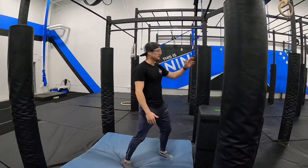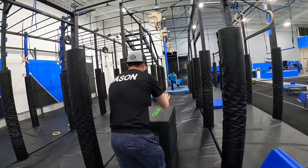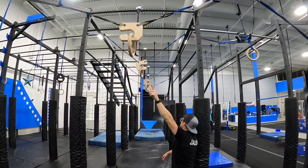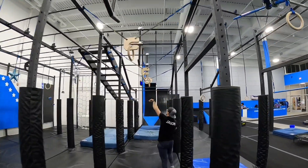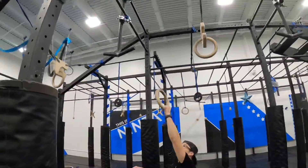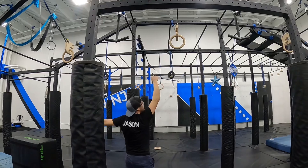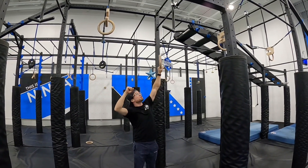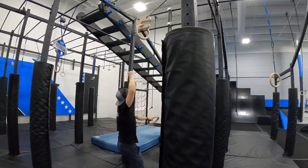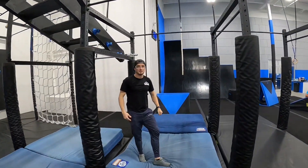The next obstacle starts right here and finishes on the blue mat all the way down there. You're allowed this block and a ring that travels all the way down. The ring starts here — you grab it, swing, grab the next one, and the next one. You have to unhook and hook it on. Once you touch that, you get one point. Then go to the next one, swing, hook it on, grab, and land on the blue mat — that's how you get your two points.